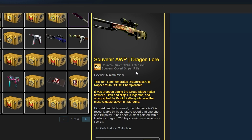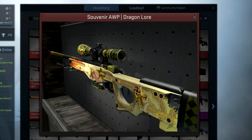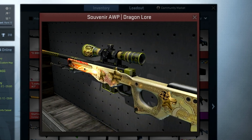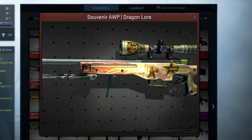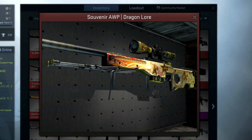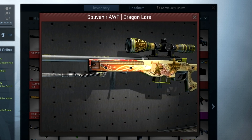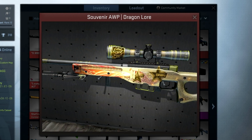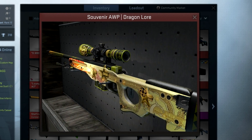There's actually been two Dragon Lores unboxed as well and these are pretty sweet looking, especially this one right here because it's minimal wear and it has the sticker on the scope for the signature. I definitely think it looks the best when you have the signature on the scope. It looks a little odd when it's on the body of the Dragon Lore, but on the scope it looks pretty cool - so that is the souvenir Dragon Lore that's minimal wear.